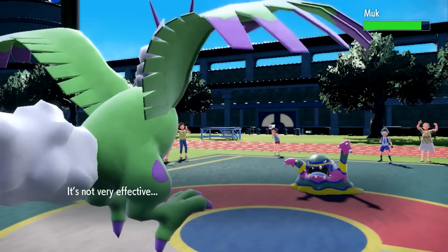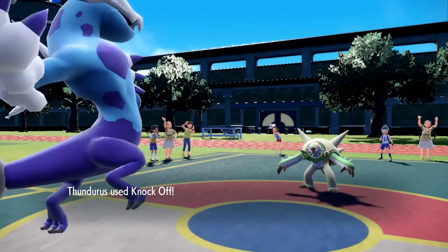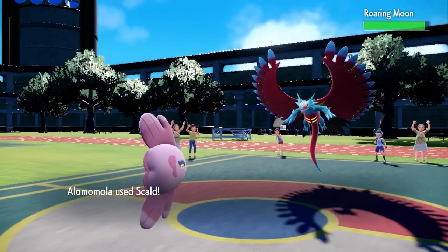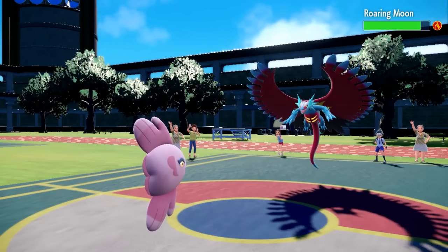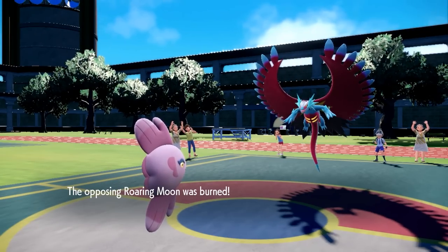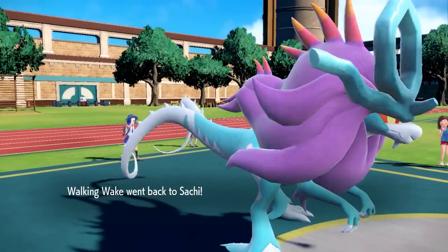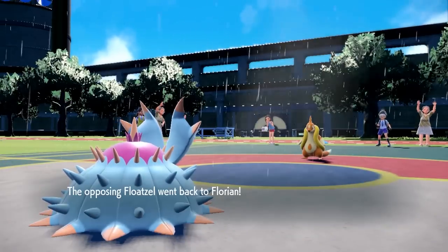As for the dishonorable mentions, Knock Off has regained widespread distribution, and yet despite being given to its fellow Unova Genies in Thundurus and Tornadus, Landorus has been deprived of the move for some reason. Same goes for Toxapex, which has also been deprived of the newly returned Scald and the Flip Turn that was given to so many other Waters. These aren't drastic enough to warrant truly being on the losers list, but they do bear mentioning.